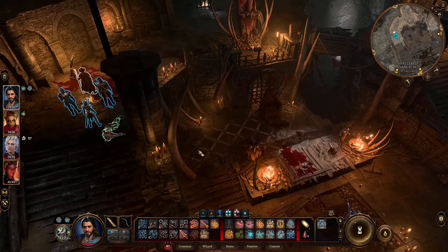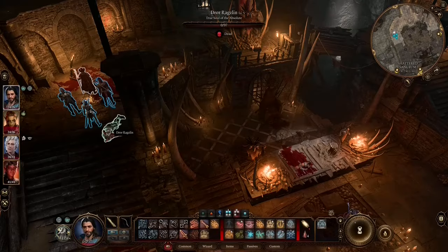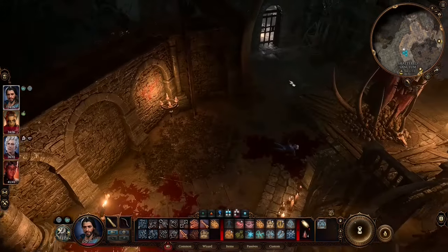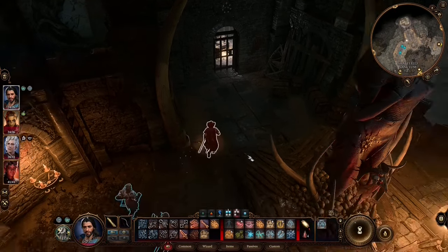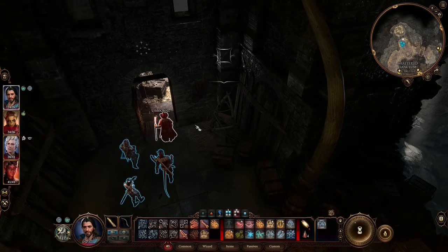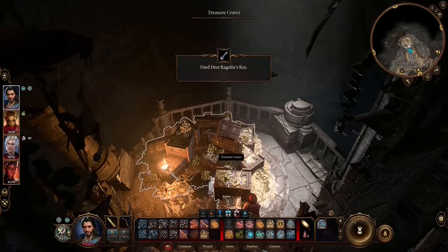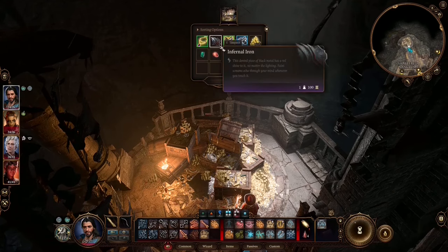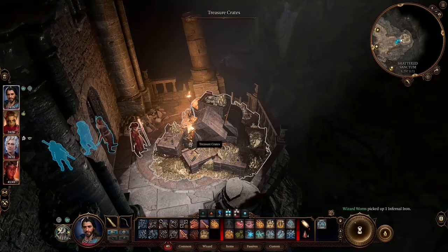Collecting Infernal Iron is not an easy task at all. But I bet you remember this place — we are in the goblin camp and this is Dror Ragzlin. Take a key from him, then go and open his treasure behind his throne room. It's a huge treasure, and most importantly there will be Infernal Iron. Let's take it.